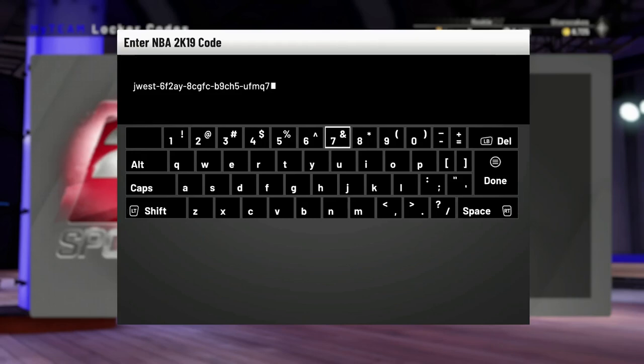What's up everyone, it's Stacco Cakes, I'm back with another NBA 2K19 video. We've got a new locker code, here it is. It is for a chance at a 90 overall Jerry West, or up to 10,000 MT.